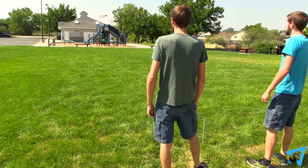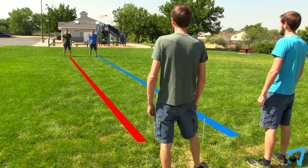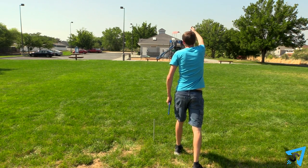Each team picks a side of one of the stakes and their teammate goes directly in front of them next to the other stake. On one side, give each team two horseshoes of the same color. Pick a team to throw first, which is called pitching.